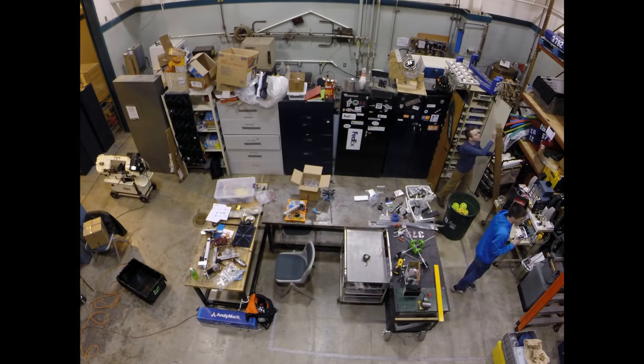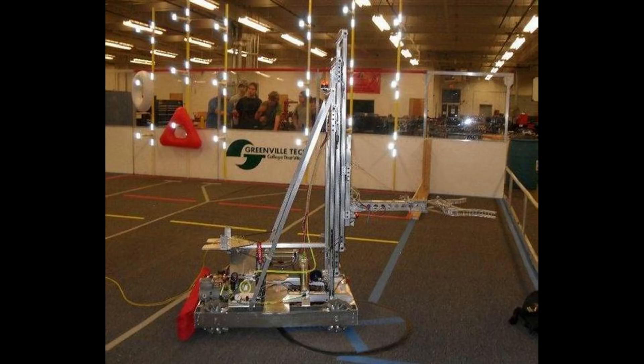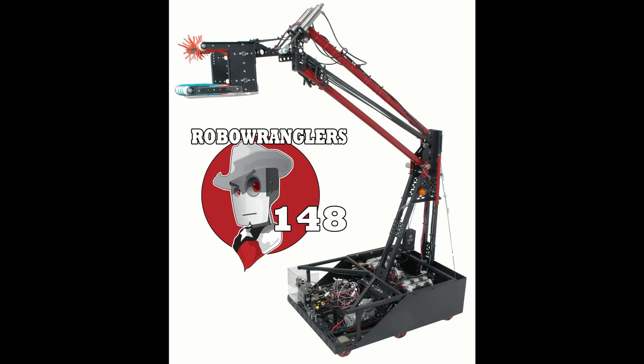We thought about what we have on hand, and launching was going to be an issue — we didn't have all the components, didn't have big springs and things like that. So we ended up going with a lifting mechanism. We debated a mast — a series of 80/20 segments that would rotate up and down, similar to what a lot of teams did in 2011. But what we're actually going with is what the Robo Wranglers did in 2007: an actuating arm that pivots from down to up, kind of like a desk lamp.